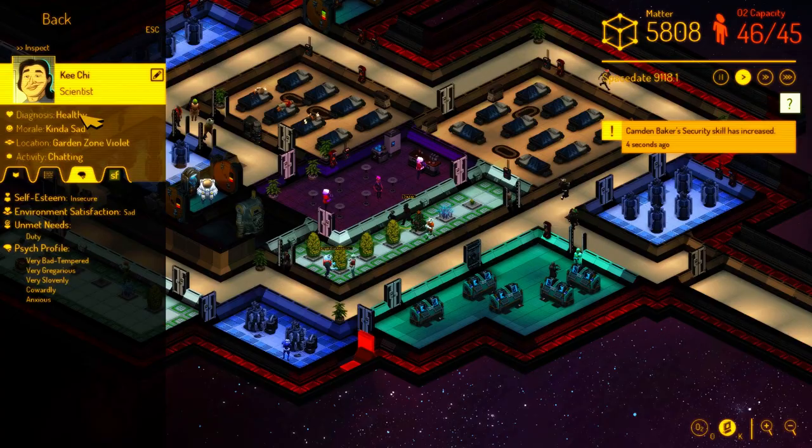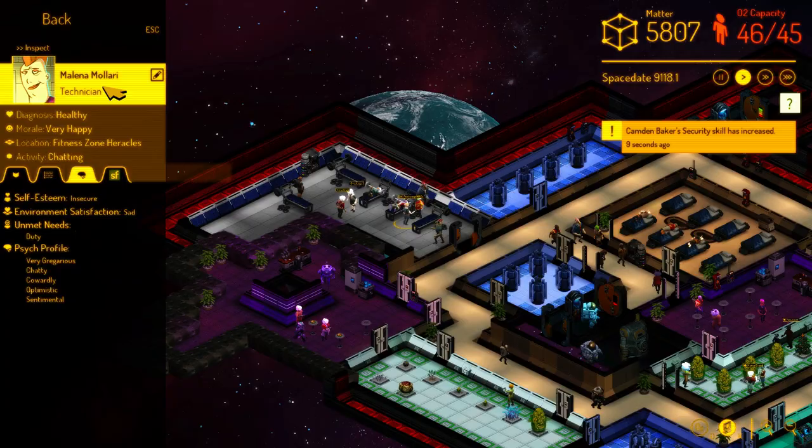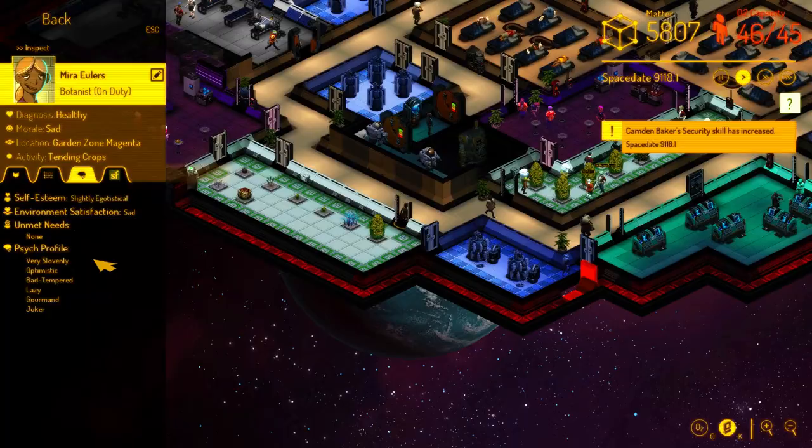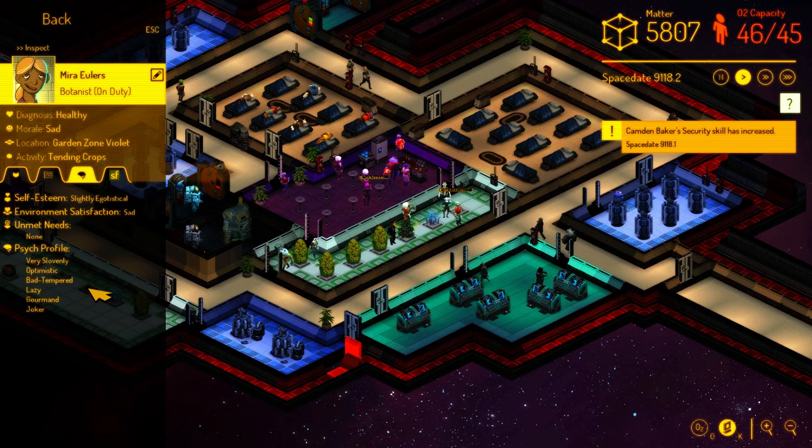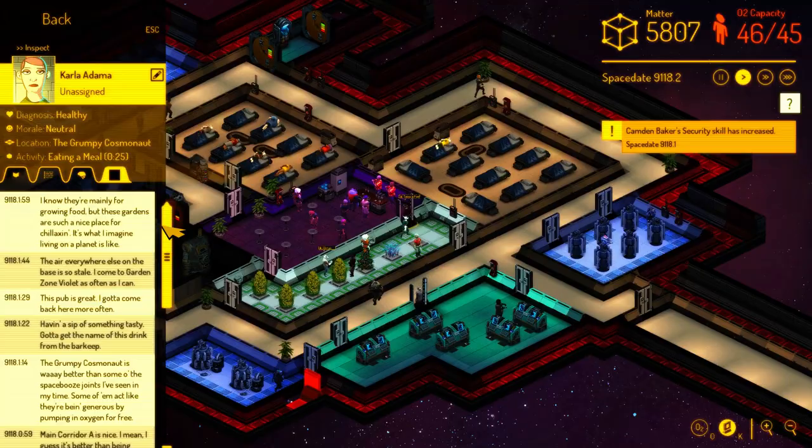We've actually got one of our programmers here, Ki Chi, selected. This is a cool custom portrait that he's got. Cycling through people, you can see all these different personality traits: slovenly — which means they're the opposite of a neat freak — optimistic, bad-tempered, lazy, gourmand — they appreciate fine foods. Everybody's a little bit different.